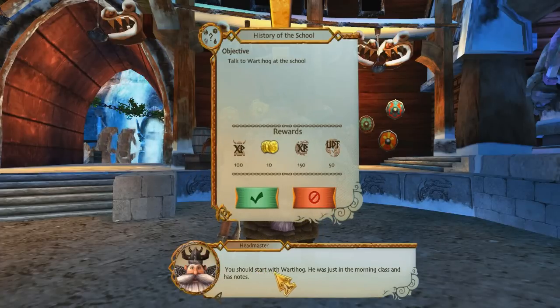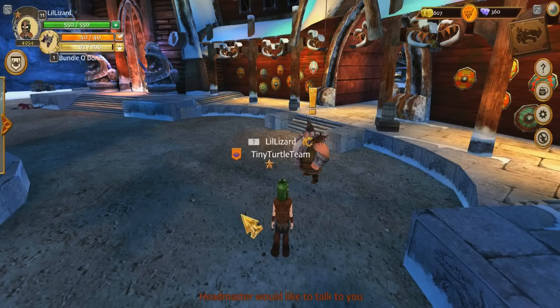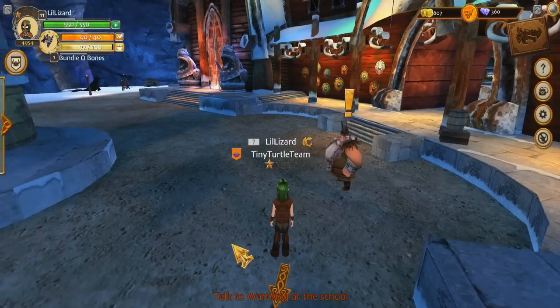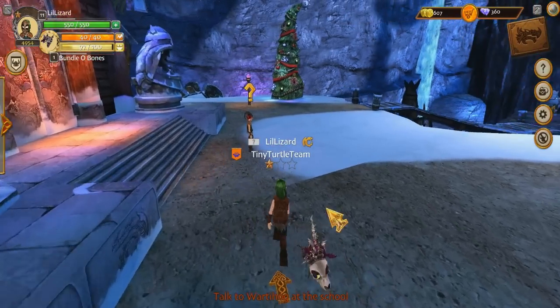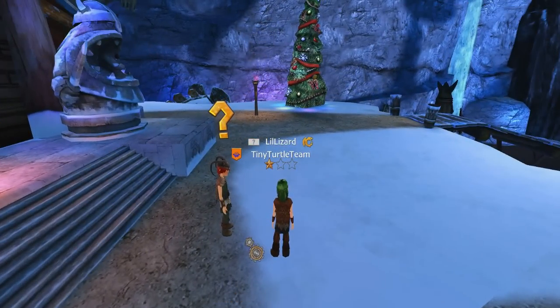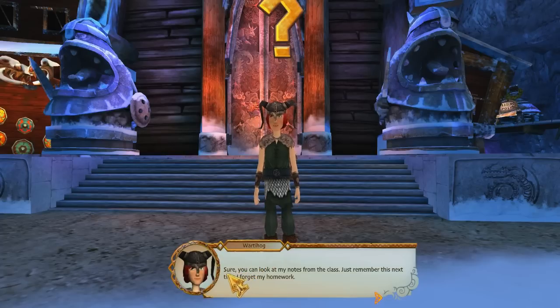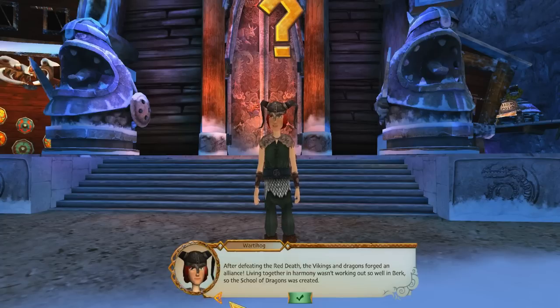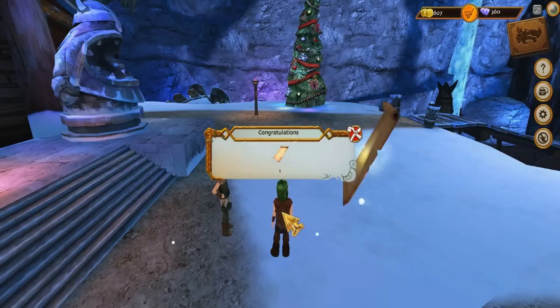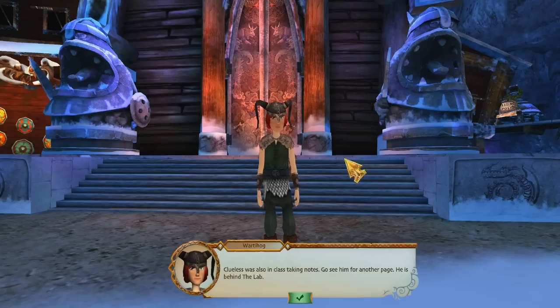I can definitely do that. You should start with Wartahog — he was just in the morning class and has notes. We'll go talk to him and see what he knows about these terrible terrors. Wartahog says: Sure, you can look at my notes from the class — just remember this next time I forget my homework. After defeating the Red Death, the Vikings and Dragons forged an alliance. Living together in harmony wasn't working out so well in Berk, so the School of Dragons was created.